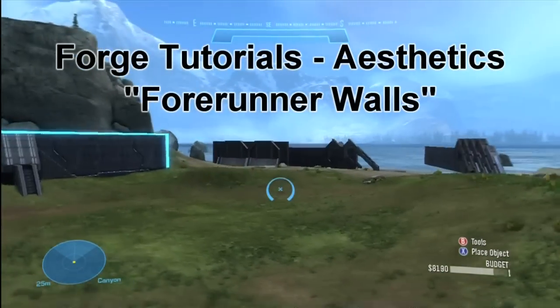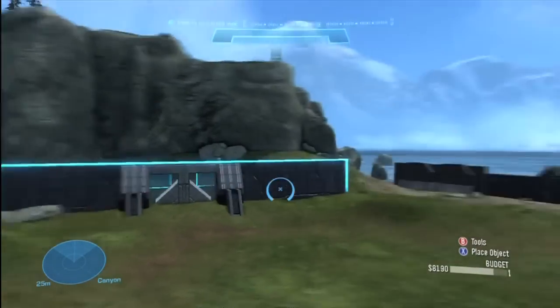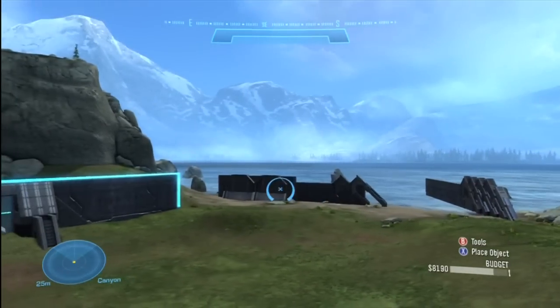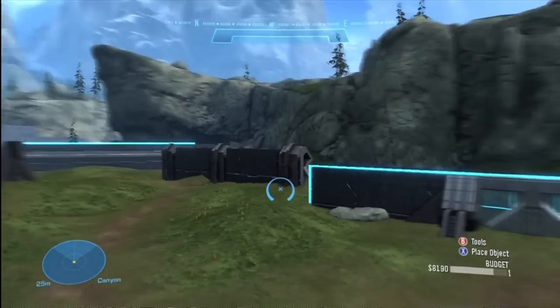I've assembled a bunch of walls for you over here in Hemorrhage and I've done a bunch of varieties. Most of them are bigger, larger walls, and then the rest are located over here where I try and show you guys a couple techniques on how to make your own walls and how to come up with a Forerunner theme. Obviously there's a lot you can do with Forerunner stuff and here I'm just dealing with walls.